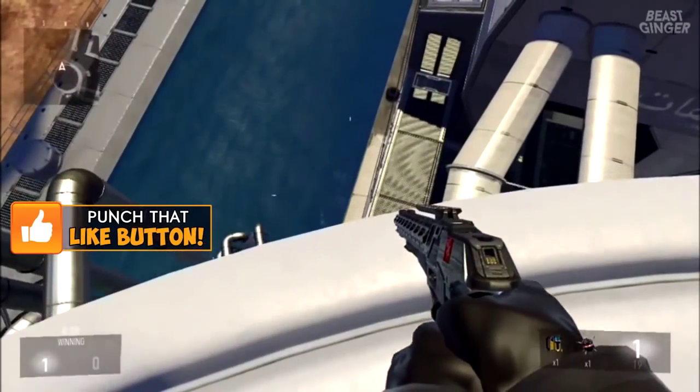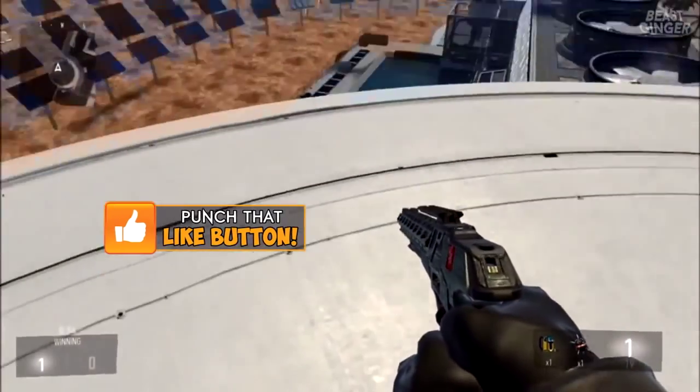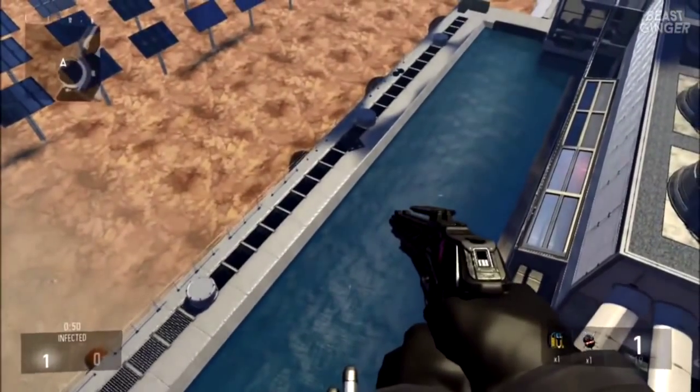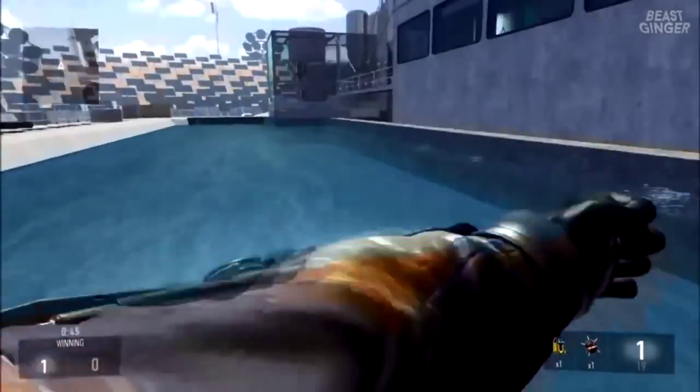From here you guys are pretty much at the top of the map on Solar, so it's a pretty sweet sniping spot and whatnot. If you guys want to get down, you kind of just want to jump and burst forward. You'll find a spot — it took me a couple tries but it's pretty easy.